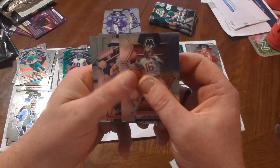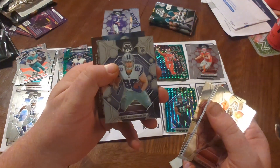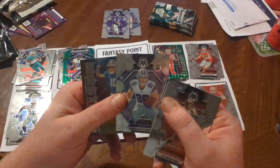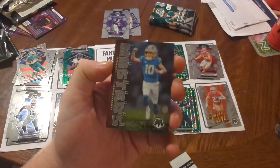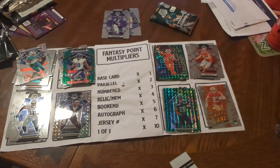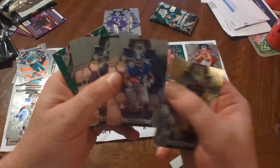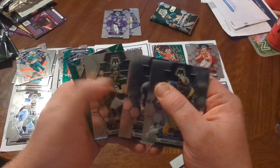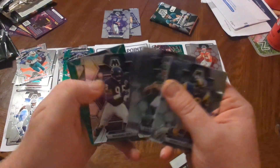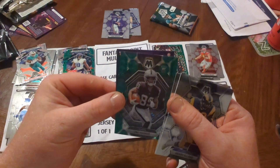We got Joe Montana, another Cooper Cup, Courtland Sutton, Andre Reed, and Luke Schoonmaker — tight end for the Cowboys. Then a Touchdown Masters of Justin Herbert. These are a little bit better in my opinion than last year's Touchdown Masters. We'd like to see another running back or a multiplier on the tight end. Henry Ellard, Tiki Barber, Shaun Alexander — man, that's a throwback pack. A-Rod in his Jets uni, Richard Dent, and a Trey Tucker with the green Mosaic.